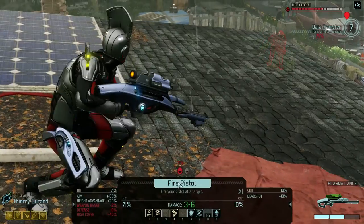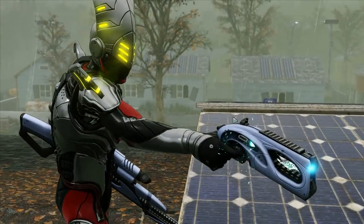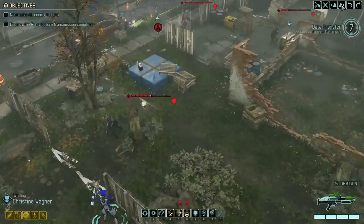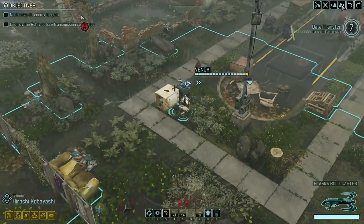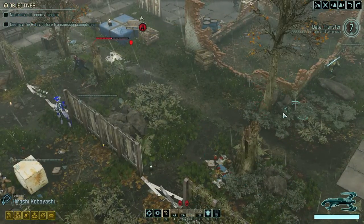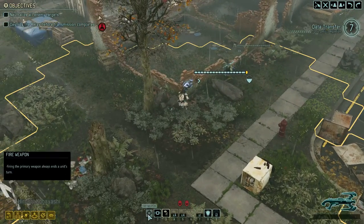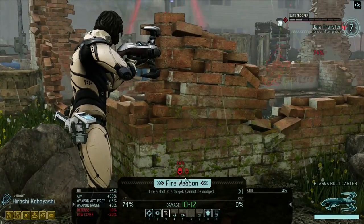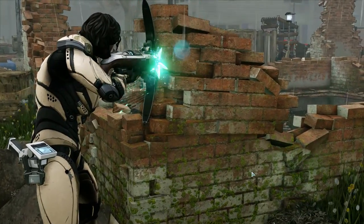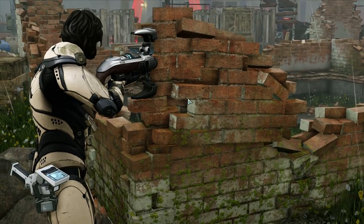Theory has Death From Above, so he gets another shot. We'll go ahead and shoot the officer — and it missed. Nice one, Theory. We have Kobayashi still. Kobayashi — I meant to put you behind the tree, but that'll do as well. Kill that trooper. Boltcaster! Forgot he had that. That thing is scary.